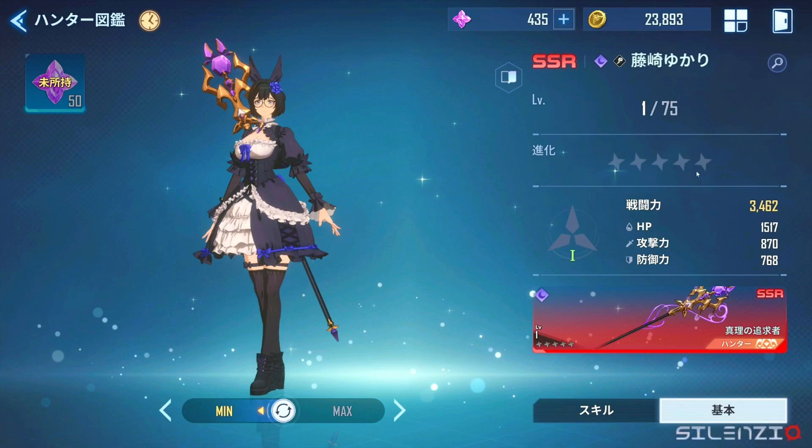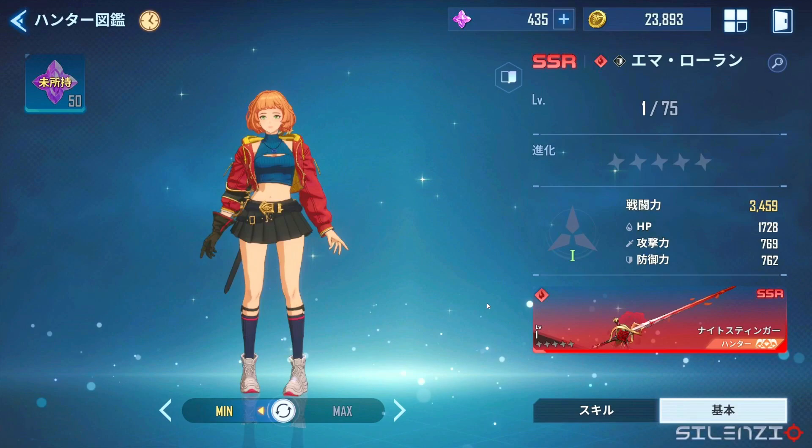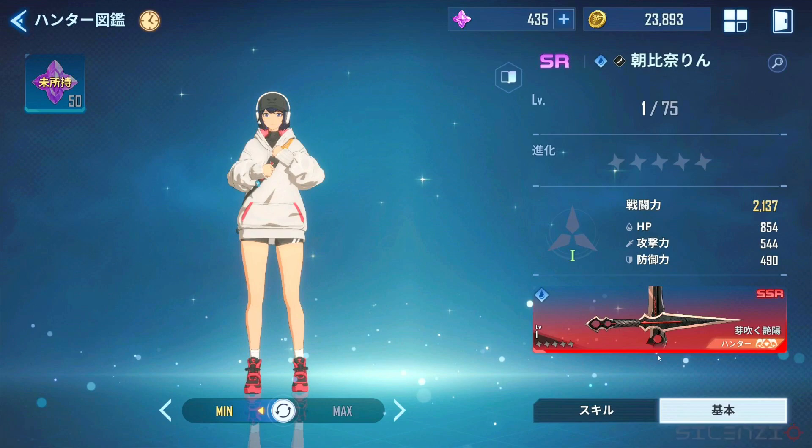She's at level 75, so she's fully awakened — five stars right there. Look at the weapon too, this is going to be super clean. Max level is 75 and you can get it to five stars if you want. You see the stats here — HP seems to be primary, then attack, and there's defense. It's the same with this other character. You could even give them an SSR weapon.